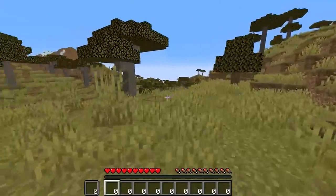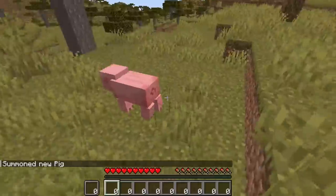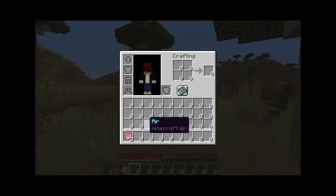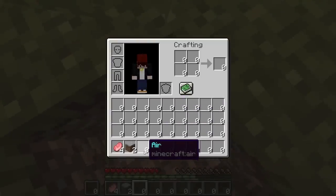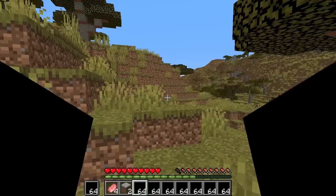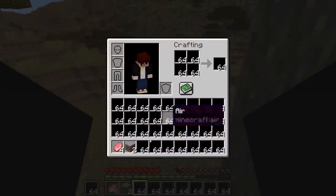Let's summon a pig and try to kill it. That took a while — my golden skill really sucks. I think it's because I have zero amount of air, so let's fix that. Why is the air black? What did I do? But at least we have 64 airs now.